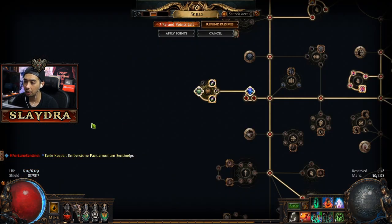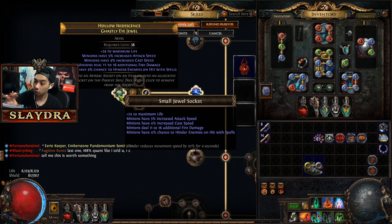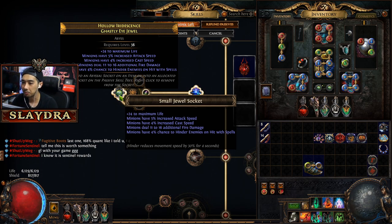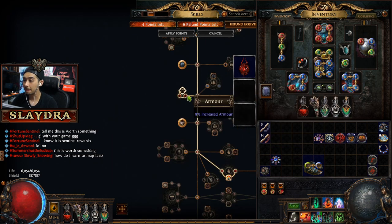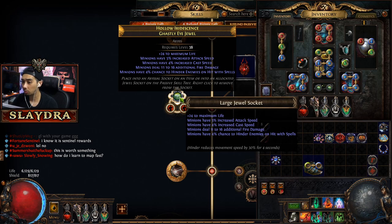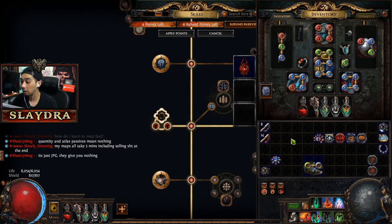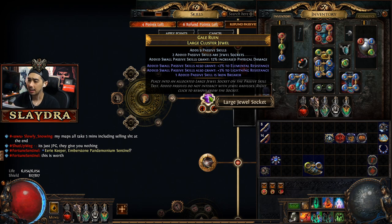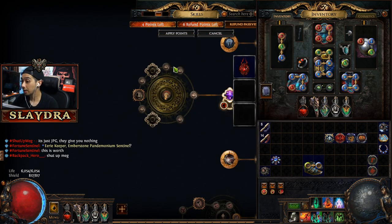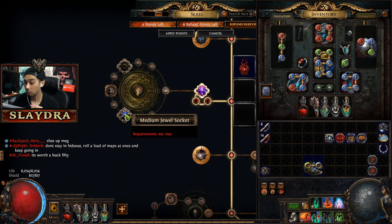To get a cluster jewel on your passive tree, you put the cluster jewel inside a large jewel socket. You can extend the tree further with nested cluster jewels — going large, then medium, then small. You spend points to path to the nodes inside. The cluster jewel will add more passive nodes but you have to spend points for them to activate. Depending on the number of added passives, sometimes you want fewer, sometimes more — it depends on what you're going for.